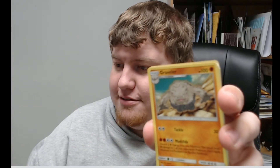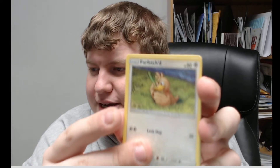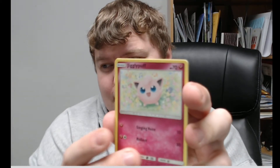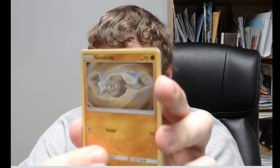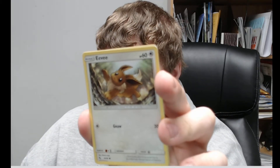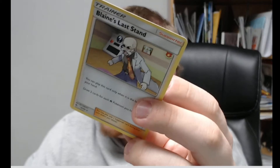One two three four to the back, and let's start this pack. Fire energy, alright lovely. Graveler, Mr. Farfetch'd — hey it's Farfetch'd! Pewter City Gym, Jigglypuff, Ekans — aka Snake. I swear to god if I pull a Golem... another Cubone. An EV, and a hollow psychic rare in Blaine's Last Stand — not really what I wanted.